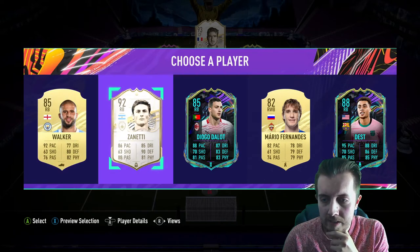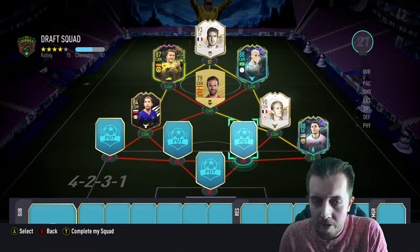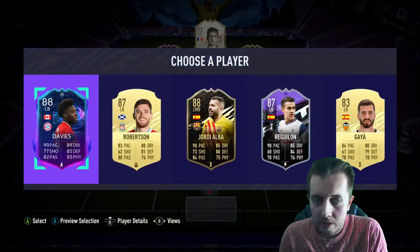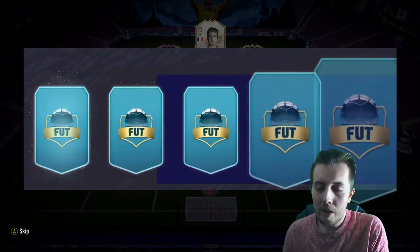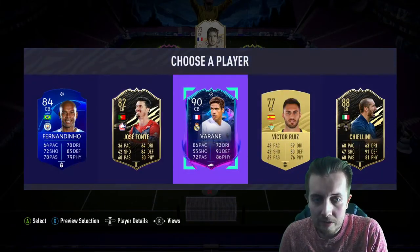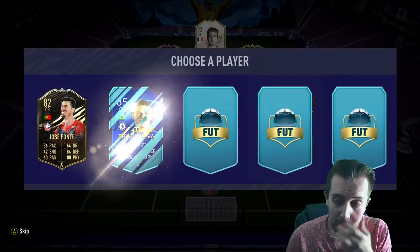Do we take Dest, Walker, or Zanetti? I'm actually going to take Dest this time around because I've used Zanetti before and he felt quite slow. I'm going mainly with the pace. Then I'm going to take Alphonso Davies who works perfectly for our Bundesliga side on that flank. And of course I'm not going to turn down a 90-rated Raphael Varane who's going to link up perfectly.